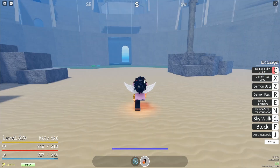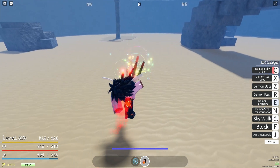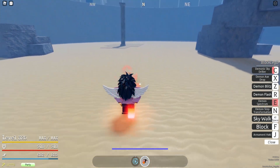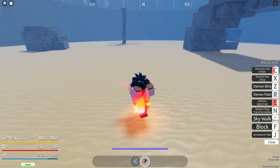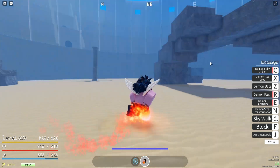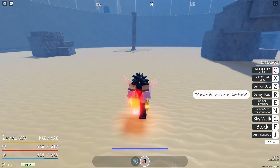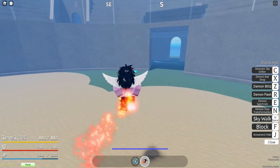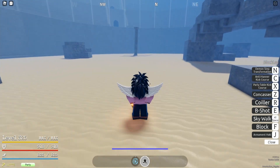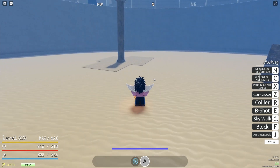Another con is that Diablo has very, very high cooldowns. Like, let's say I use Demon Spectrum — it's a very powerful move, it does a lot of damage, but it has a very, very long cooldown. Especially for Demon Flash — Demon Flash isn't even a very powerful move, you can't really do anything off of it besides a Demonic Sky Driller. But it has the same cooldown time as Spectrum, which is a long time. So there are a lot of things you need to be aware of, but let's talk about ways I've seen people use it that kind of makes me cringe.